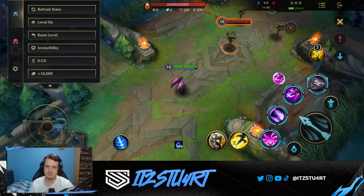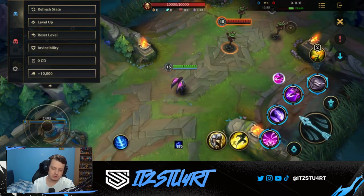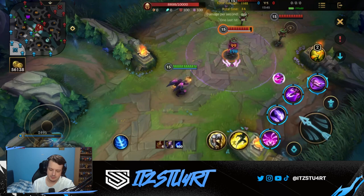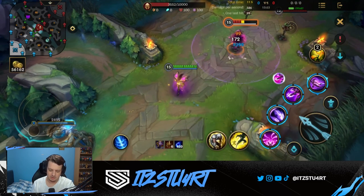Supercharge is Kai'Sa's third ability — she charges up for just under a second, gaining movement speed for a few seconds, and after the charge gains a large burst of attack speed. The evolved Living Weapon version also grants invisibility during the charge, giving great self-peel. Use this ability whenever it's available, especially when pushing towers or taking objectives, as the attack speed boost is very important. Remember the attack speed only lasts a few seconds.